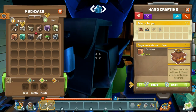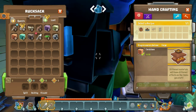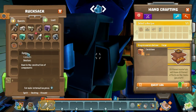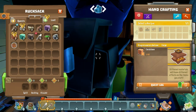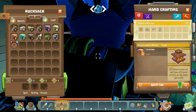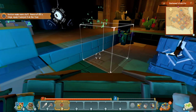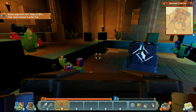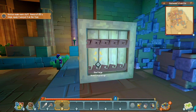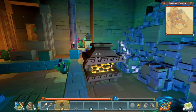Now it wants us to create a forge. Let's put the coral stone in — you can probably make this other colors, and different materials will have different effects on items you craft. Let's craft the forge and equip it to put on the floor. We'll place it right here for now — it doesn't matter where we put it.